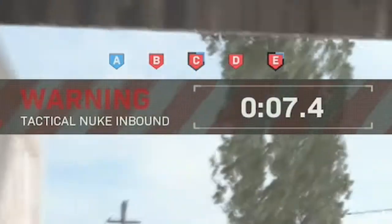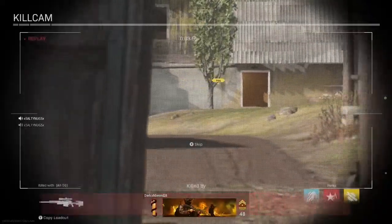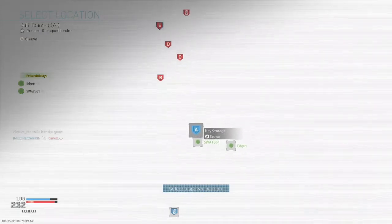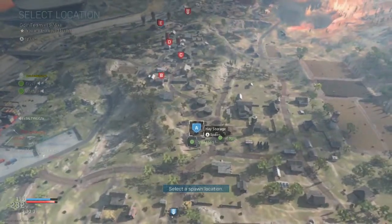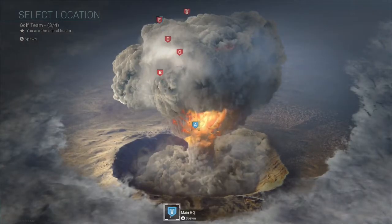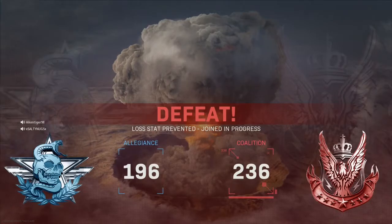Fuck me, dude. What the fuck? Oh my god, someone got a fucking nuke. All right, well, that's perfect timing cause we were getting fucked anyway. I didn't even spawn in — this is gonna look dope. Damn, look at that. The whole screen just — we got flash banged. What the hell, I can still see the map in the background. I think that might be a glitch. All right, GG.